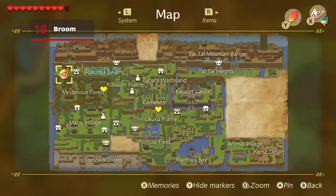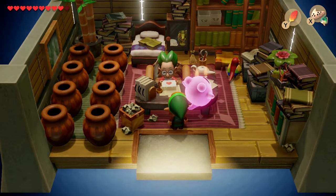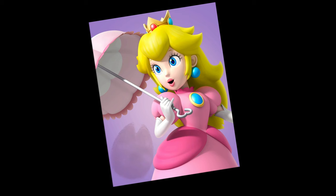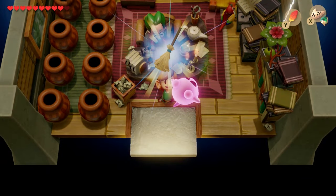Head over to the upper left corner of the mysterious woods, just beneath the mountains. You'll see a small house guarded by some potholes. Here lives Mr. Wright, a bashful, unassuming man who loves getting letters. Hand him the letter from Christine and he'll open it to reveal a photo of Princess Peach. Did this dude just get catfished by a goat? Well, you shouldn't concern yourself with other people's relationships, even when they're built on deceit. So take the broom he'll offer you and head back to Animal Village.